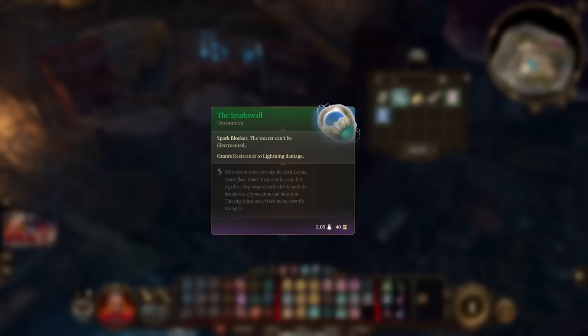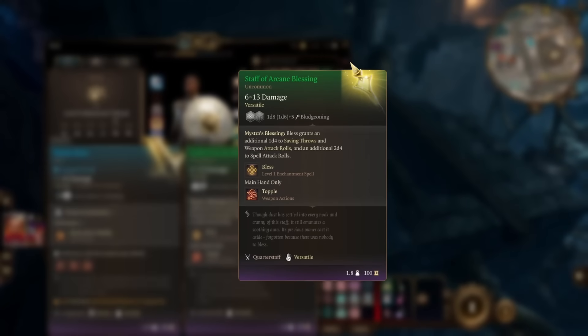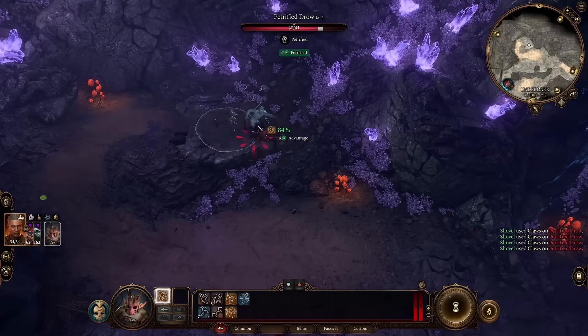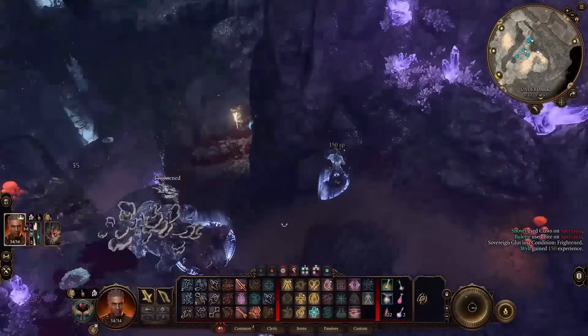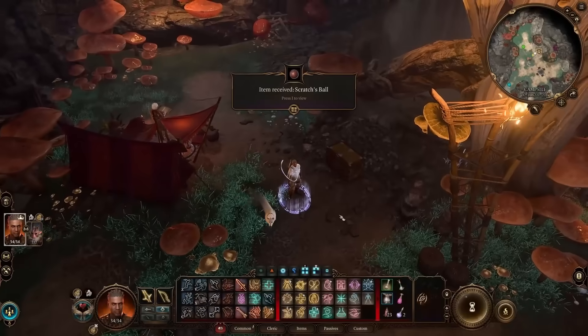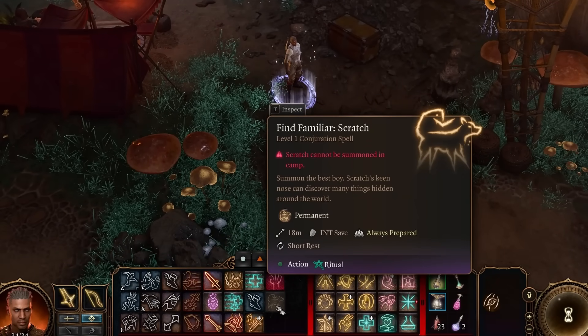In the basement we find a lightning resistance ring and a Staff of Arcane Blessing, giving anything we bless a lingering 10-turn bless effect that lasts even if we start concentrating on something else. We collect Survival Instincts from Amulet of Amulet, and cheese the spectator fight with Shovel. During our next long rest, Scratch finally brings us his ball, giving us the ability to summon him. Scratch is strictly worse than Shovel, but we can always summon him in combat if Shovel were to die.